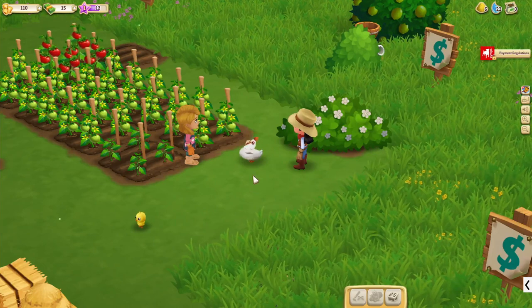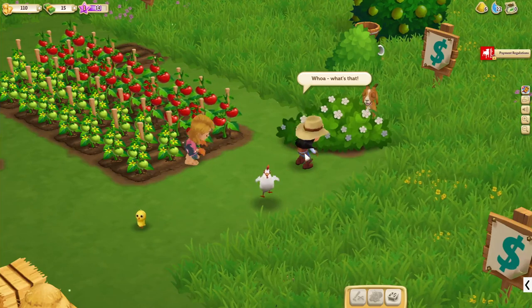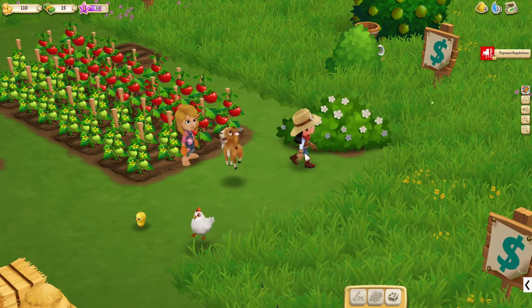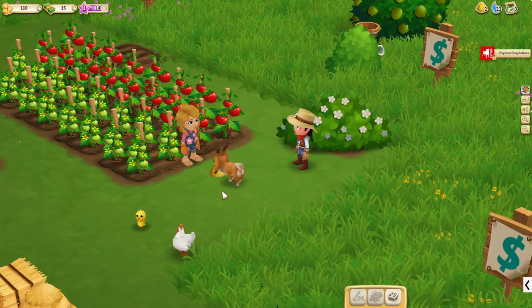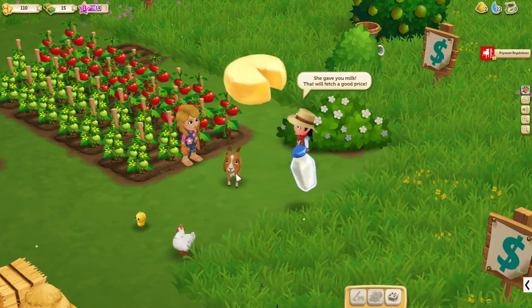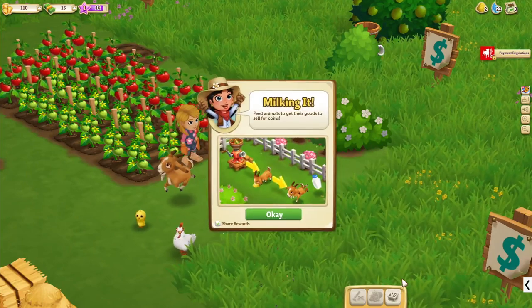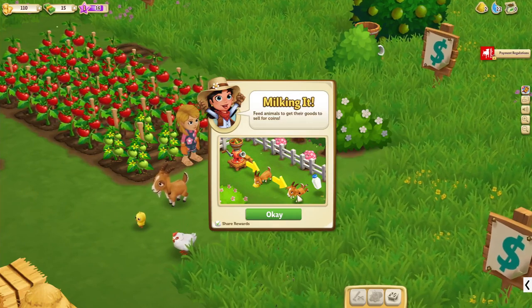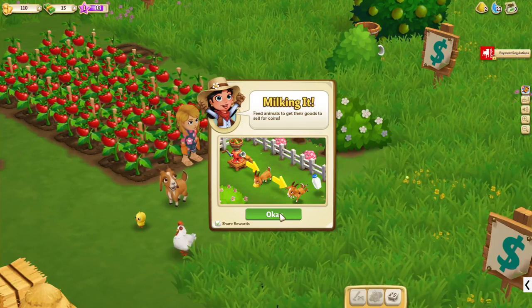An egg! I do love an egg, so hopefully we can make some good omelettes or some egg and bacon — perhaps not bacon, perhaps you don't want to kill the animals. Feed the little donkey. Is that a pie? Oh, cheese! I do like some cheese. I'm definitely milking it. Feed animals to get their goods and to sell for coins — teaching you all about capitalism. That's nice, I love it.